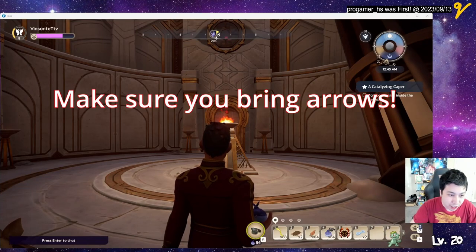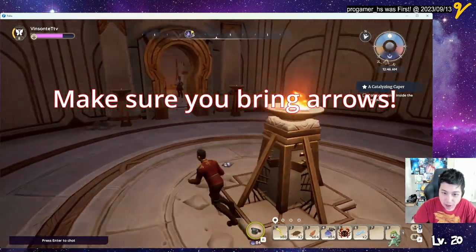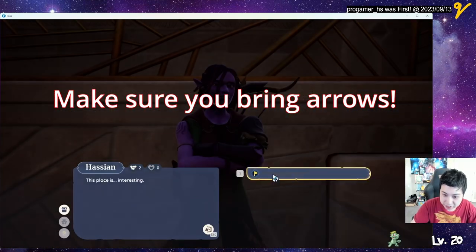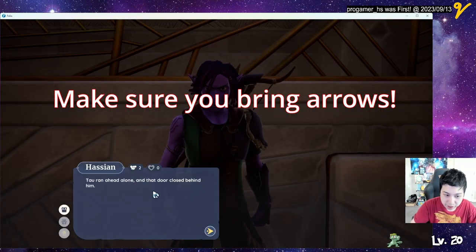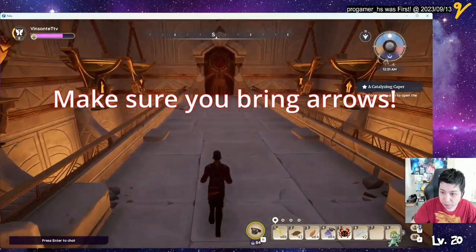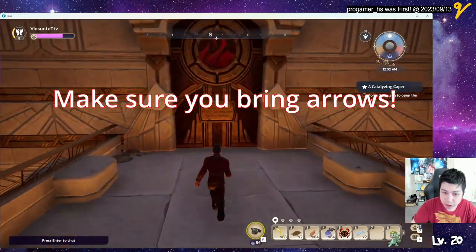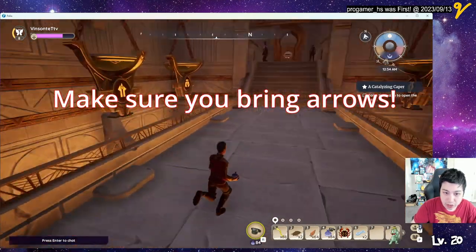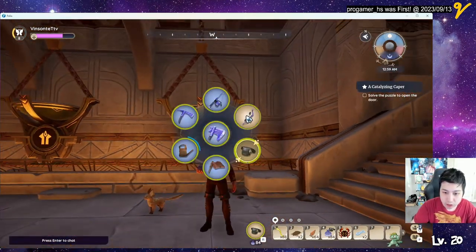We're in the fire tower right now — or temple. Let's get started in here. Solve the puzzle and open the door. How do I shoot fire arrows? Did I shoot arrows?